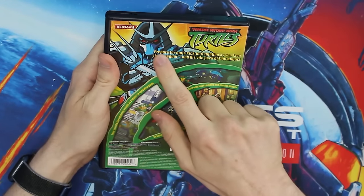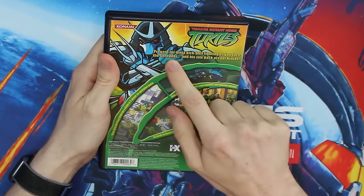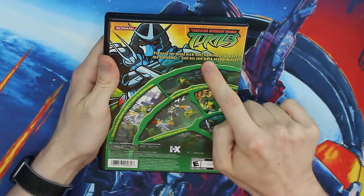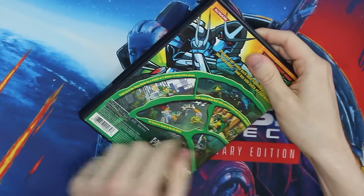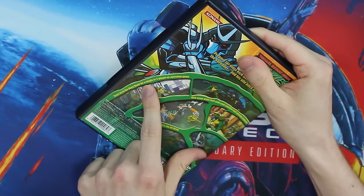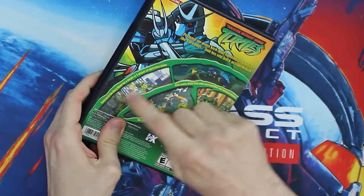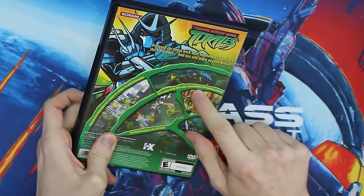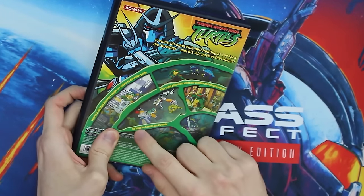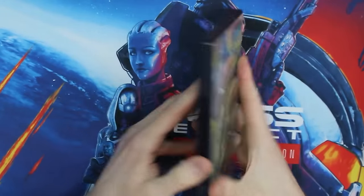But let's talk about the game. On the back, we got Shredder here. It says: 'Prepare for ninja kick-butt fighting as you face the Shredder and his vile pack of foot ninjas. Team up in the story mode for a single or two-player cooperative game.' And I like how they're showing the versus mode here, even though it's not co-op there. So I don't know how they mixed that one up.